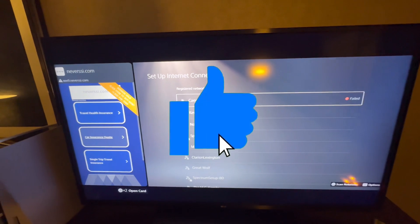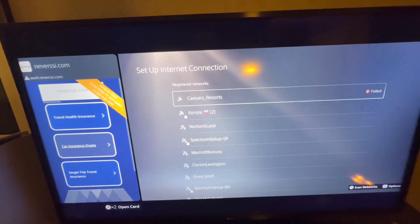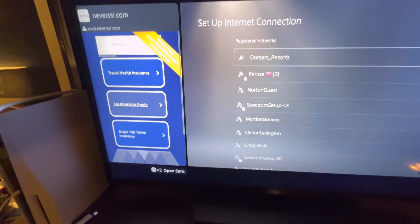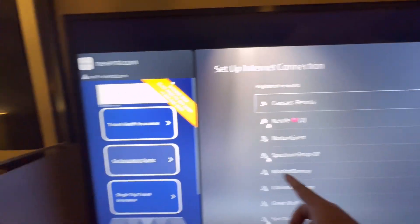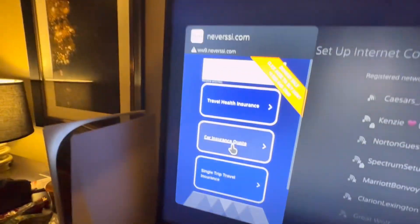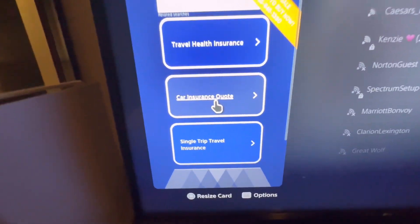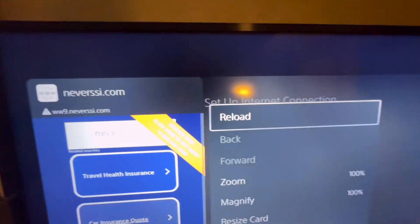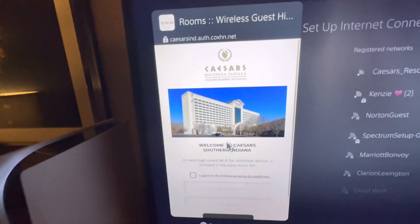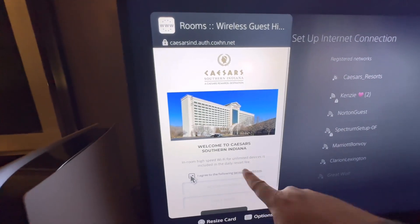So right now, if this video works for you guys, hit that like button. Check out the channel and hit subscribe. Now get right here — how you jump back over is you hit the PlayStation button twice: one, two. Now you're right here. Hit the Options button again, then hit that Reload button — voila! Agree to the terms and put all your room information in.